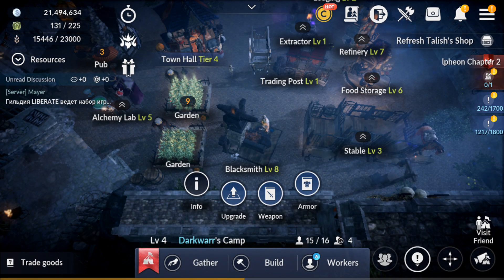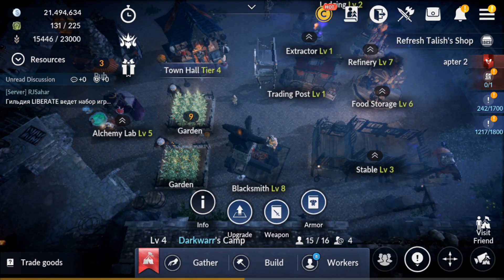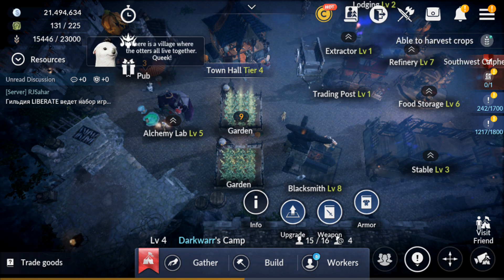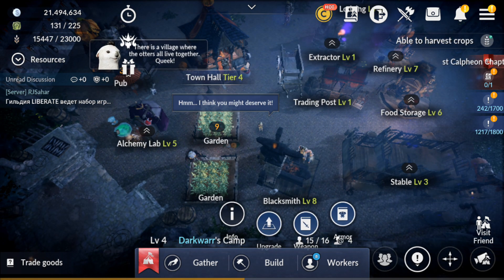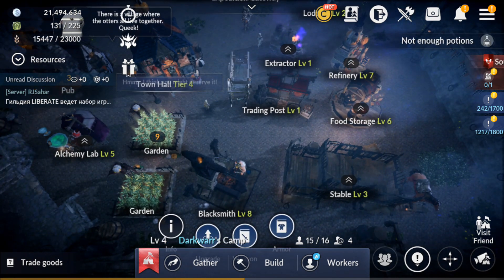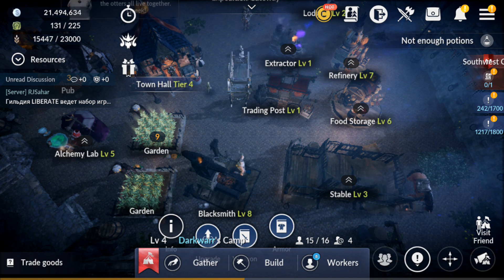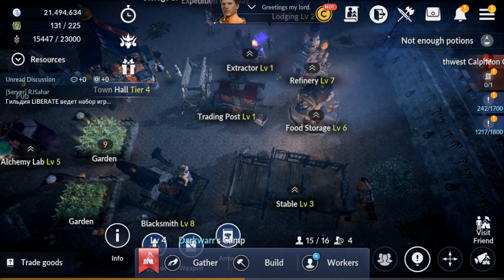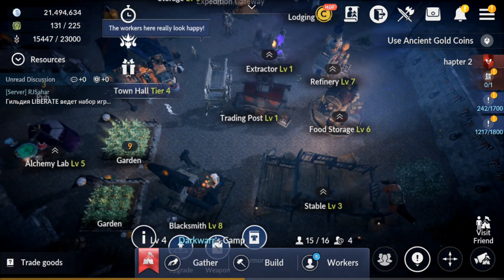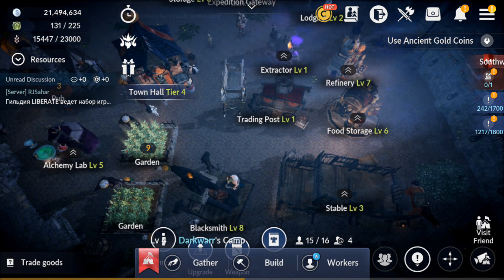You can also craft gear for yourself. The option to craft epic yellow gear hasn't been added yet, but those items can sell for around 10 million silver or more, making them an excellent way to earn silver when available.